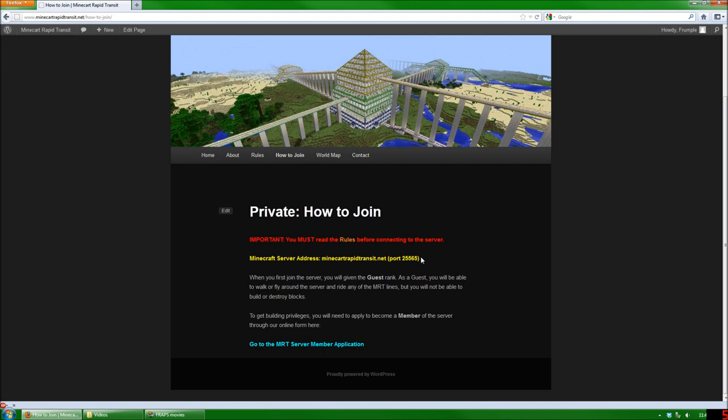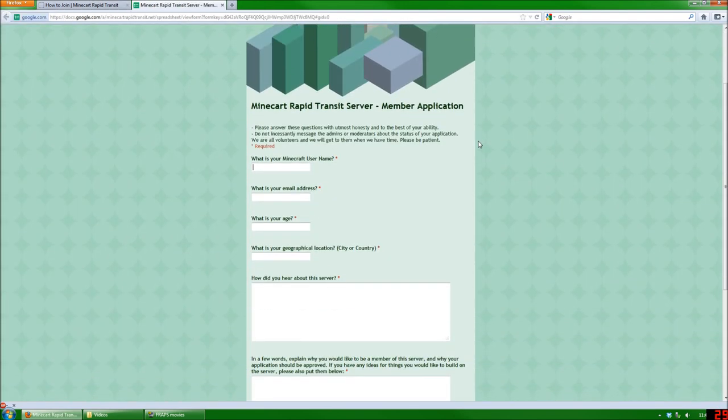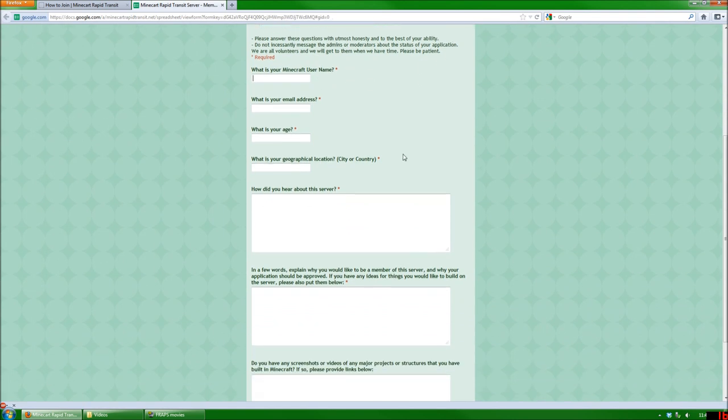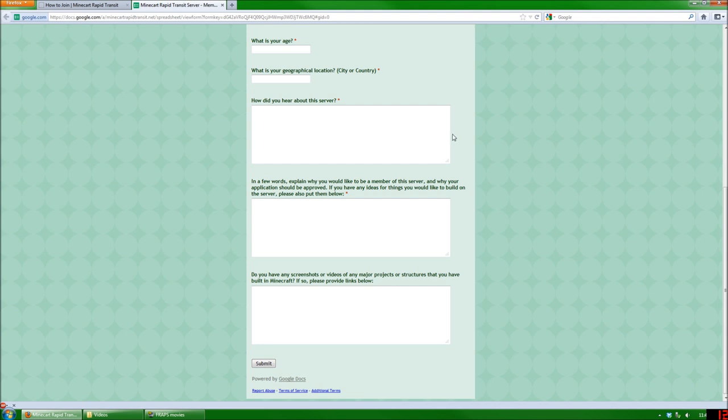To gain building privileges, you'll need to apply to become a member of the server, and that's through our online form here. See this blue link on the bottom of the page? This is our online form. Click this and the form will open up, and you just need to fill out all the fields here. Provide your Minecraft username, your email address, your age, geographical location. Also, how did you hear about the server? Whether it's through my YouTube channel, through friends, or word of mouth, that sort of thing.